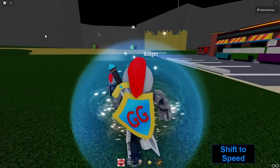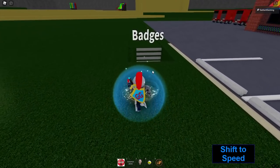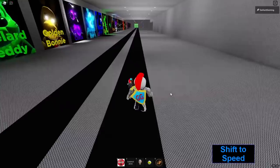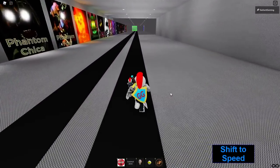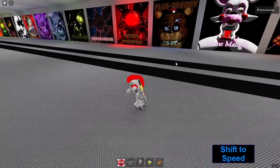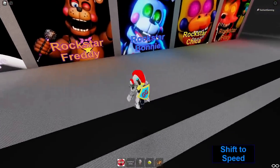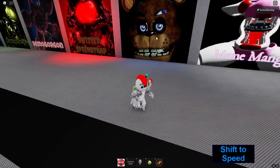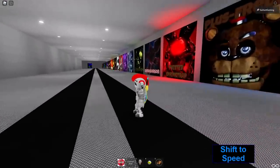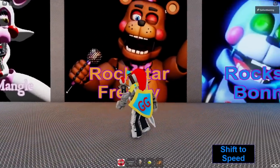I'm going to reset and become all four of them to show you their abilities, animations, and all that good stuff. Let's head down into the badge room — luckily there is a moving sidewalk or else this would take forever. Look at how many badges there are! If you need any of the badges starting from Twisted Wolf onward, check out my previous videos. Let me know if you need help getting the ones before him too.